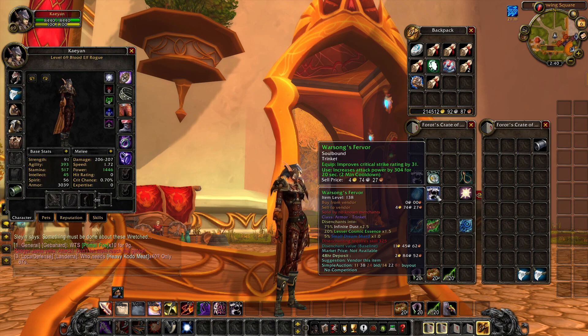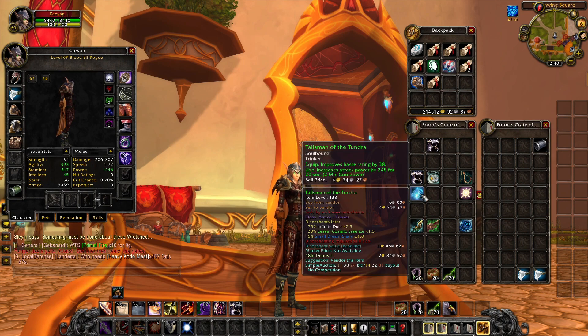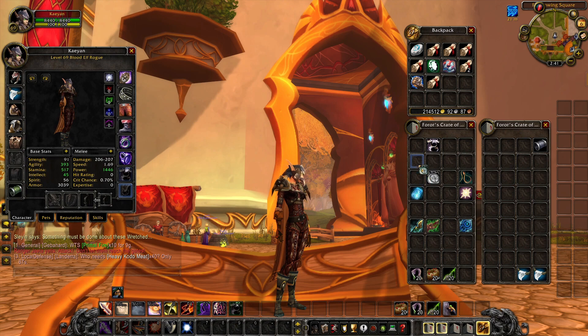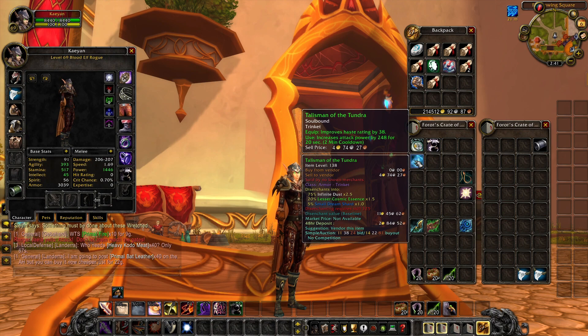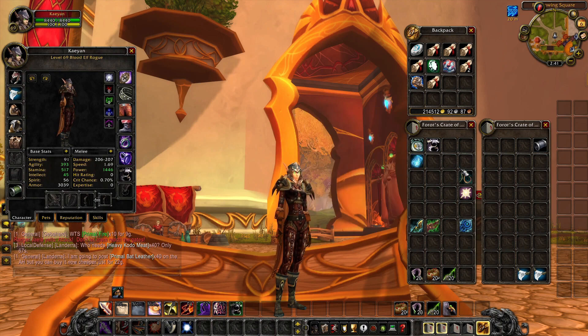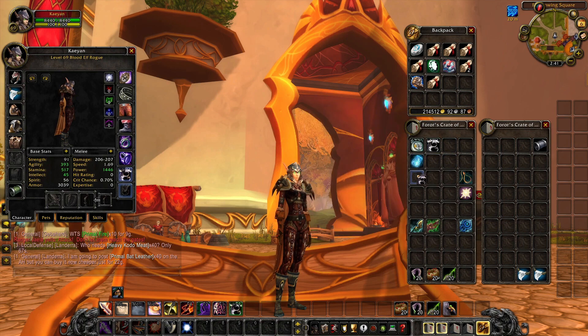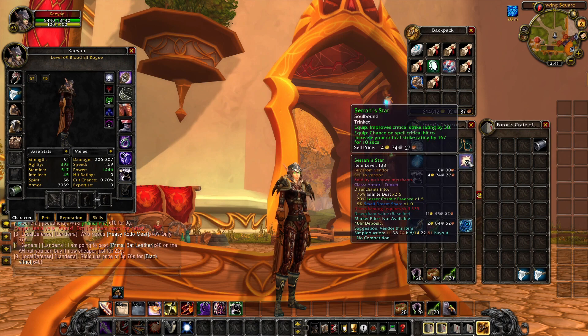For our pop trinkets — this one right here is a Horde only trinket, so you get a little bit of crit and attack power instead of AP and haste. In my opinion, more power is better — especially when you see these weapons, you're gonna wanna go Combat, Kill Spree build specifically. You can go Assassination and Subtlety if you want, but Combat is definitely gonna be the way. For our steady trinkets — for the first time in a long time, this is an Alliance only trinket, very good trinket too. And then there's one with chance on spell critical — probably just the way they typed it cause that's a melee trinket.